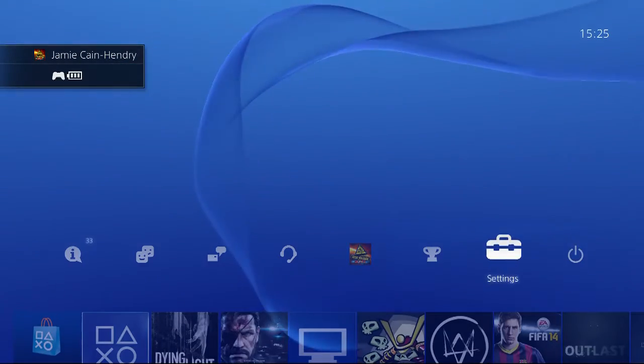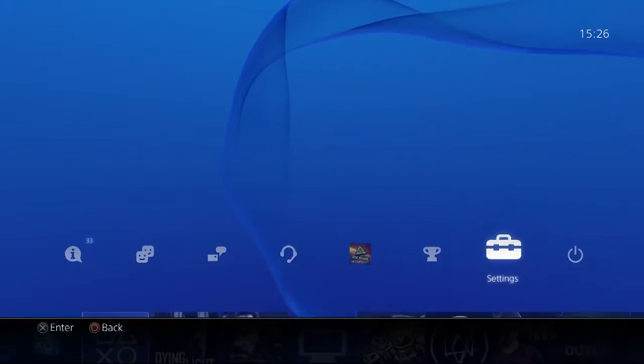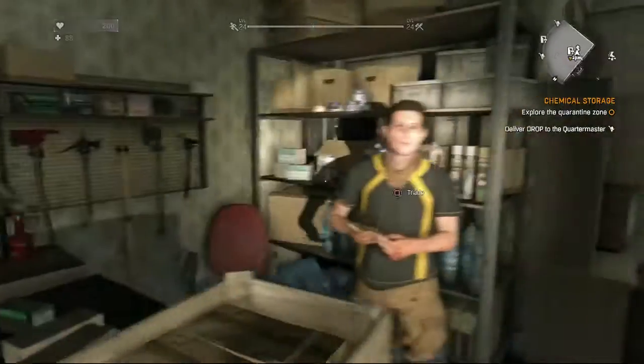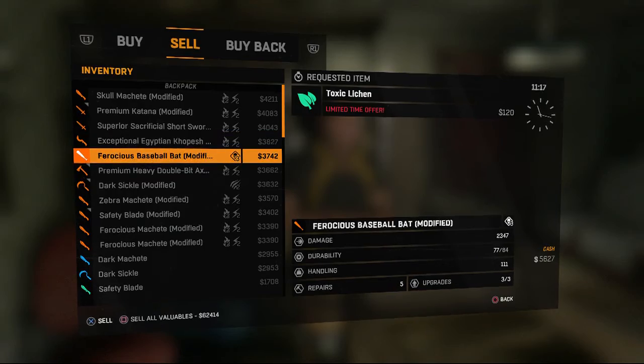Once you've finished doing the glitch, I recommend you go back up to your settings, go down to your network, and reconnect, because you might be missing out on something. Now let's see if this glitch actually did work and see if we can sell them.